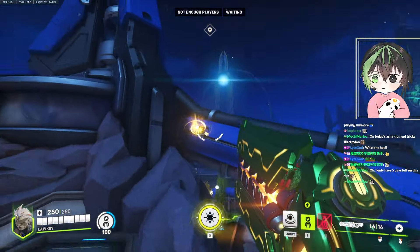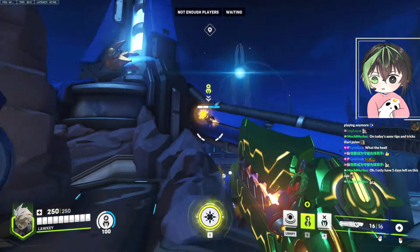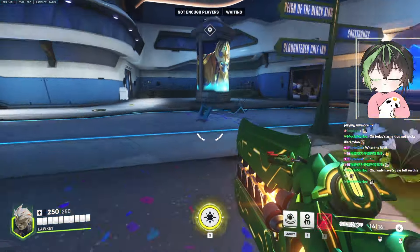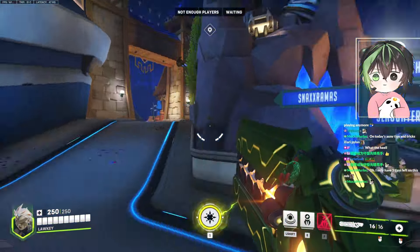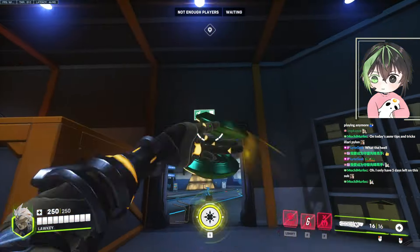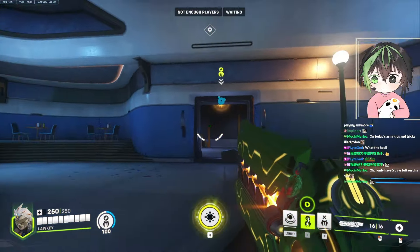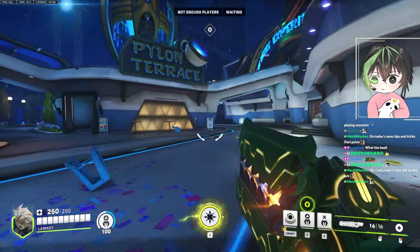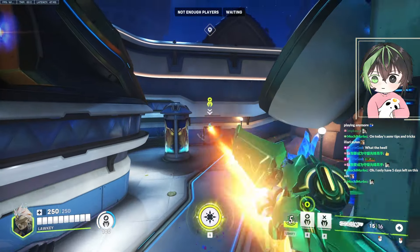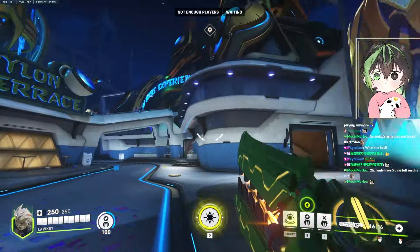I never use this one because from this side, putting it on the tank — I feel like it always gets destroyed. If I'm low ground and we're pushing, I kind of like putting pylons on top of the frame door so it gets the healing down. If they're on the high ground here they don't even see it — you can't shoot that. But if you're on the low ground yourself, you get healed.